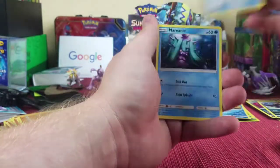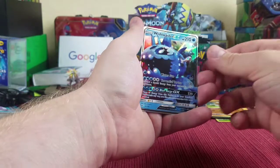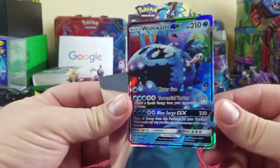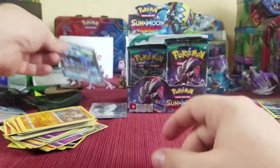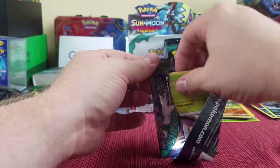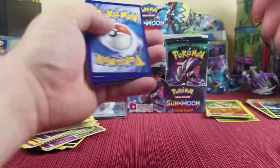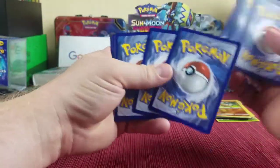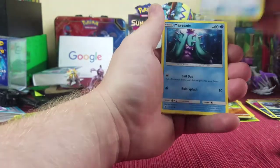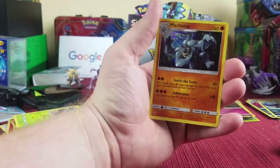We've got four packs left for the left side and we've only pulled one GX — that is not good. But things could change. We got energy, Aqua Patch, Mareanie, Sableye, Sudowoodo reverse holographic, and Wishiwashi GX — a giant fish monster! Next pack: we got a white card, another white card — two white cards in a row, saving the good stuff for the end hopefully. We got energy, E-Hammer, Aqua Patch, Mareanie, Cottonee, and Machamp holo. Three holos and two GXs for this left side so far.